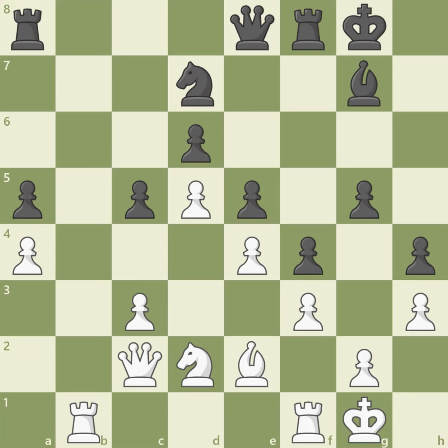In closed positions, the pawns are mostly fixed in place, blocking one another. There are little to no open lines to use, so the game becomes more positional, where pieces have to maneuver around to find good squares. Take a look at this position — it is a very closed game. Almost all of the pawns block each other, so it is very hard to open lines. Notice that the only open line is the b-file, which white's rook on b1 currently controls.